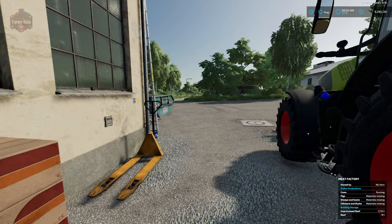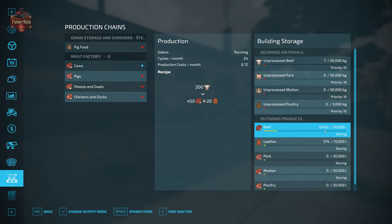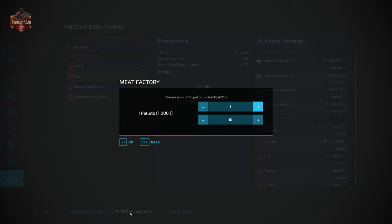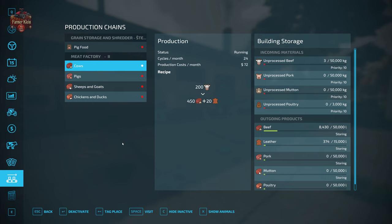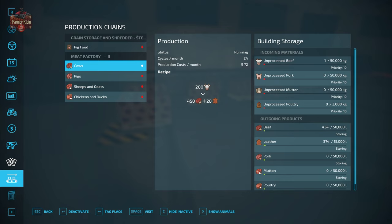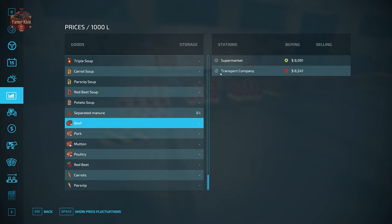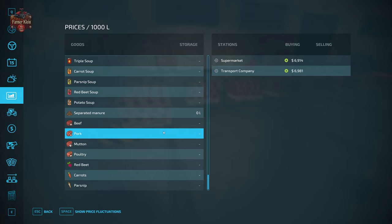Let's come around the front, speed up time a little, and see how long it takes to get some product. It is now the next day. Let's go ahead and spawn some pallets — 1,000-liter pallets — we'll spawn out eight. There we go: we now have our processed beef and we can take it down to the appropriate sell points, which are going to be a supermarket or transport company. That's $8,000 per thousand liters of beef on easy economy.